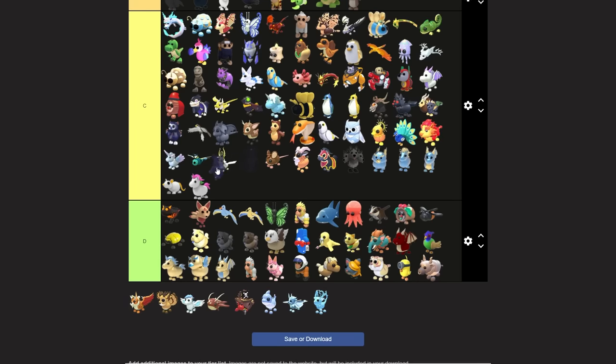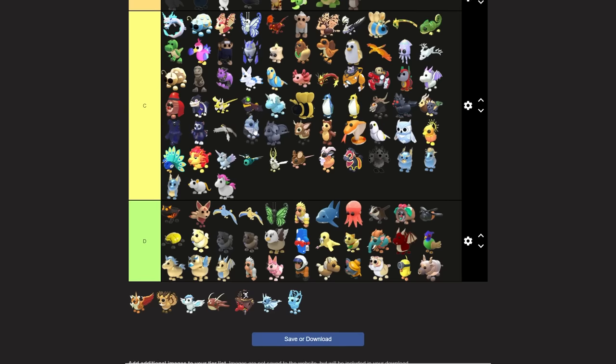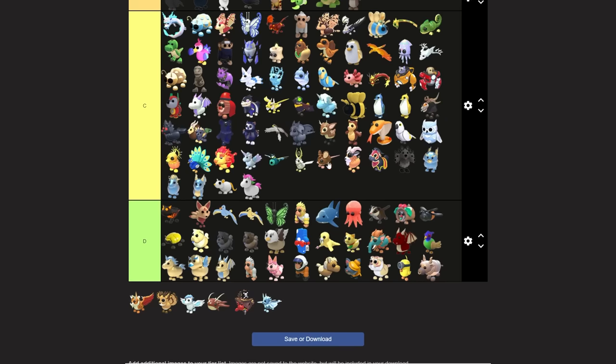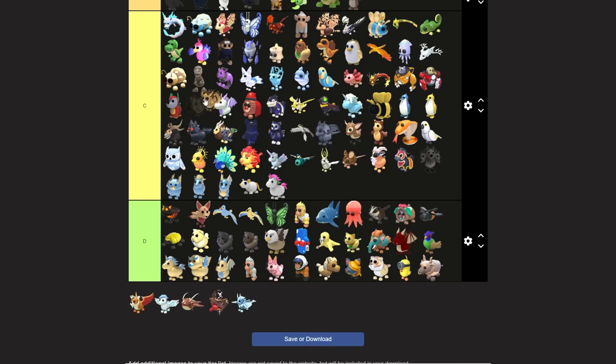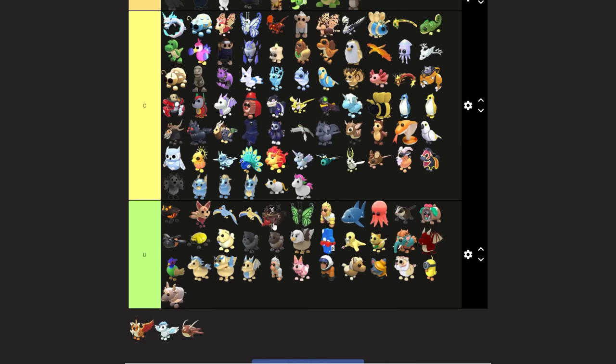I'll put this next to the axolotl, maybe above it, maybe behind the amazon. This bear thing has to be low - it doesn't have huge demand but it's a cool looking pet, so I'll put it next to the owl since they kind of look the same. The shark puppy I feel should go a little bit higher, maybe below the glacier kitsune. Ice moth dragon - cool pet but people don't like trading for it, so I'll put it above the peacock and this lion.